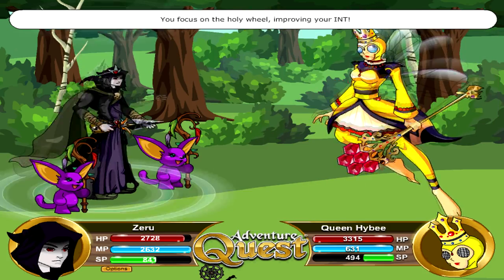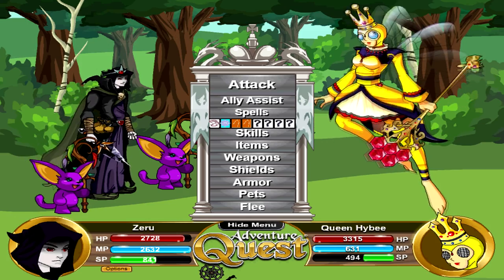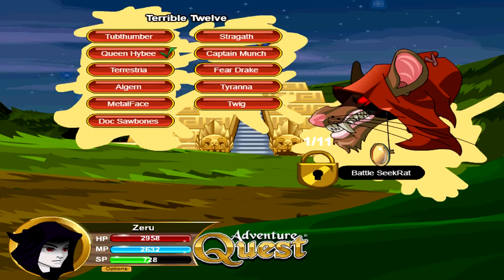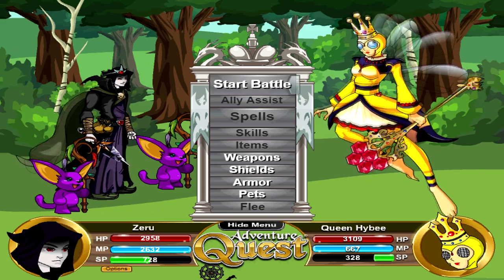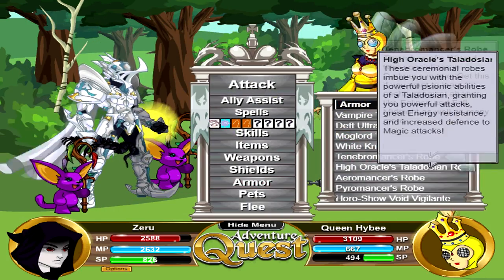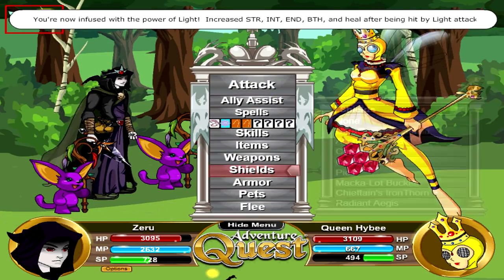The first spot is a pretty classic, well-known one: Queen Hybie, who can be found at the Anniversary Event at Twilly. Just go to Secret, flick through that, and get to this fight. Queen Hybie is pretty easy for all builds — specifically mage and warrior. On my mage, you just use a Wizard Robe and then a darkness spell, but fire and wind work as well.